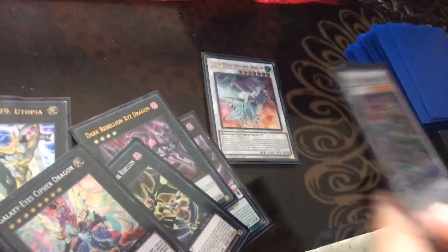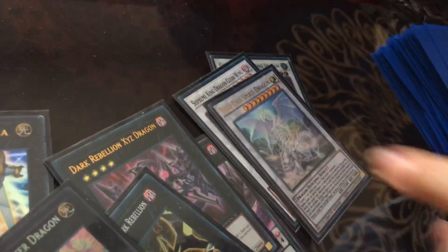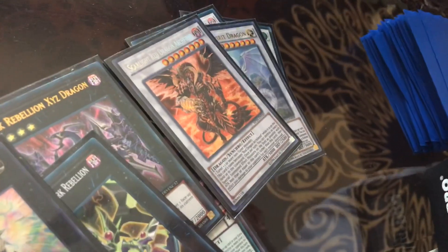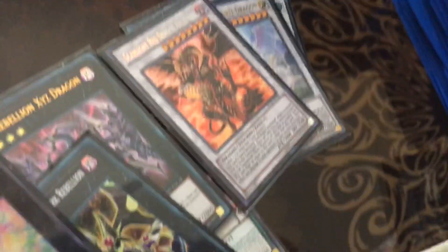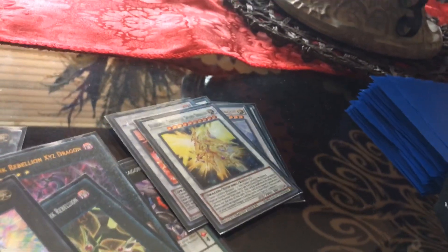And now for the Synchro monsters: Clear Wing Synchro Dragon, Supreme King Dragon Clear Wing, Blue Eyes Spirit Dragon. And here's one of my favorites as well - Scarlet Red Dragon Archfiend. When your opponent spell summons a monster, that dragon is activated and destroys it, and they take 500 damage for every special summoned monster in their field. Here's Stardust Chronicle Spark Dragon.